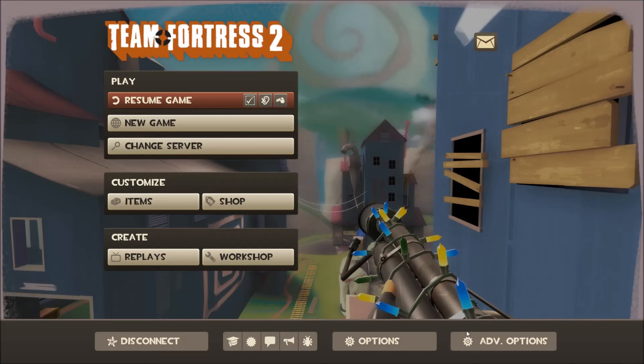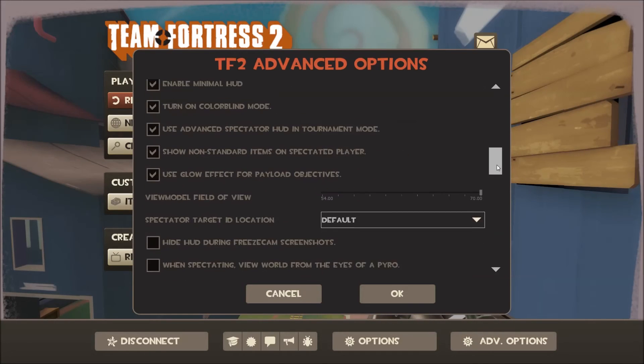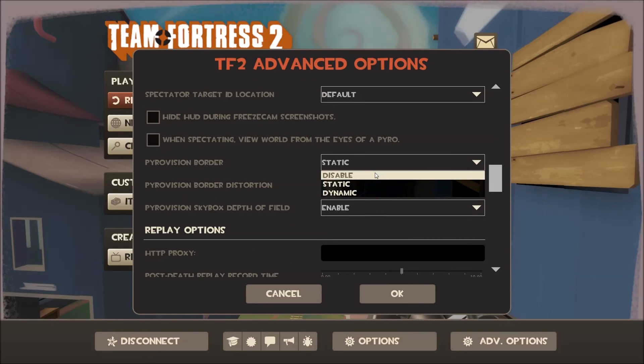If you want to remove the border entirely, you can go back to the advanced options and just turn off the Pyrovision border and set it to disable. You also have the option called skybox depth fulfilled. As I explained, that is kind of like a distortion effect in the background. Setting this to disable will make the skybox easier to see and it won't have that kind of blur effect on it.